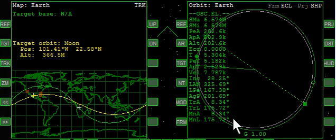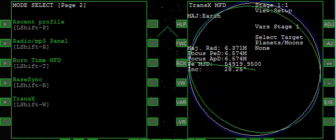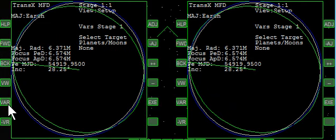Here we are in a fairly circular low Earth orbit. The target is the Moon and we're not in plane with it, so we're definitely off-plane. We're going to bring up TransX and do an off-plane transfer — just a single prograde burn from the Earth, and coast around the Moon and back to the Earth.